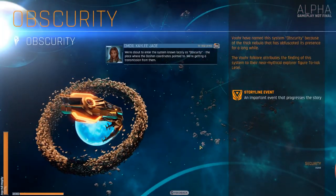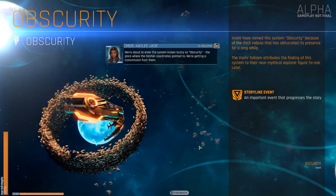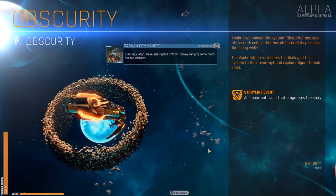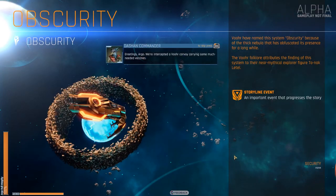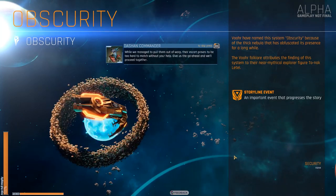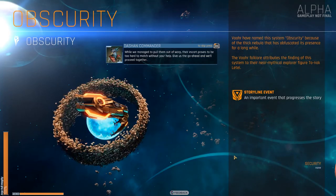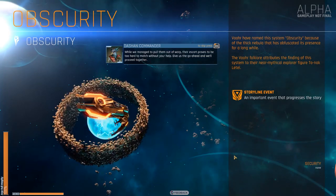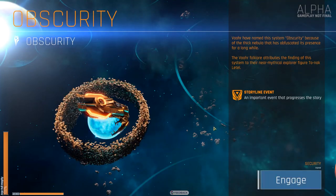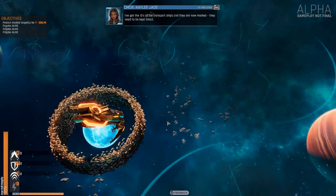We're about to enter the system known locally as Obscurity, the place where the coordinates pointed to. We're getting a transmission. Greetings, Argo. We've intercepted a Vork convoy carrying some much needed vaccines. While we managed to pull them out of warp, their escort proves too hard to match without your help. Give us the go-ahead and we'll proceed together. I'll help ya. I've got the IDs of the transport ships and they are now marked.